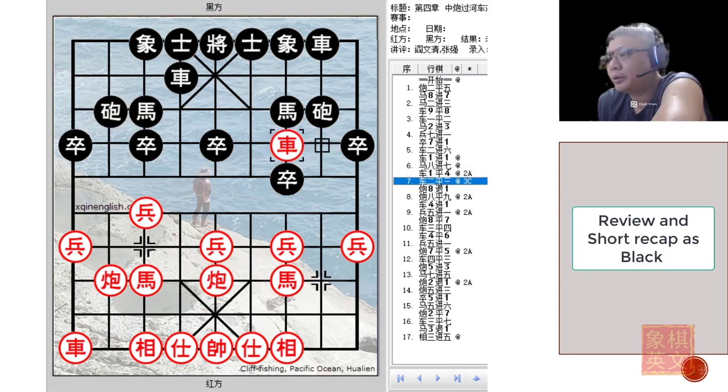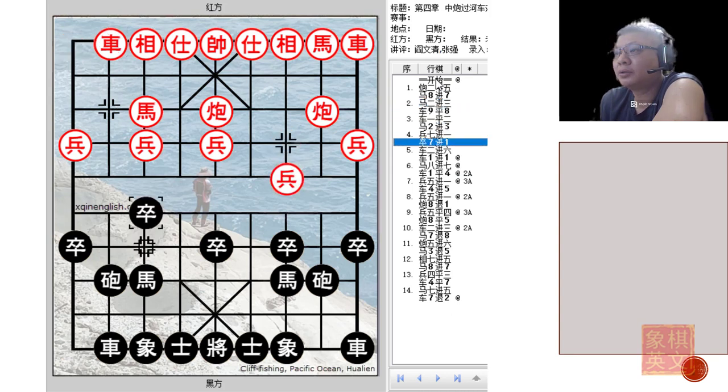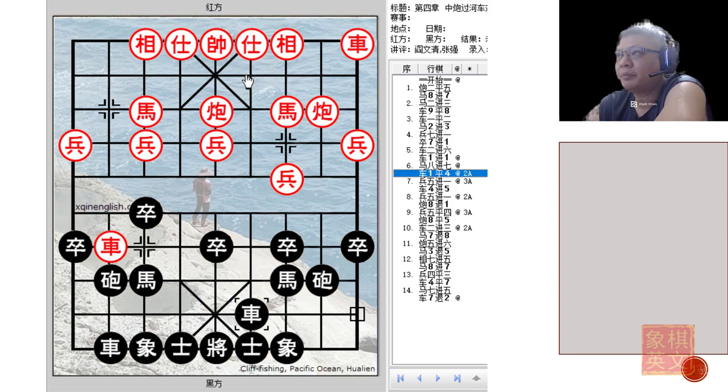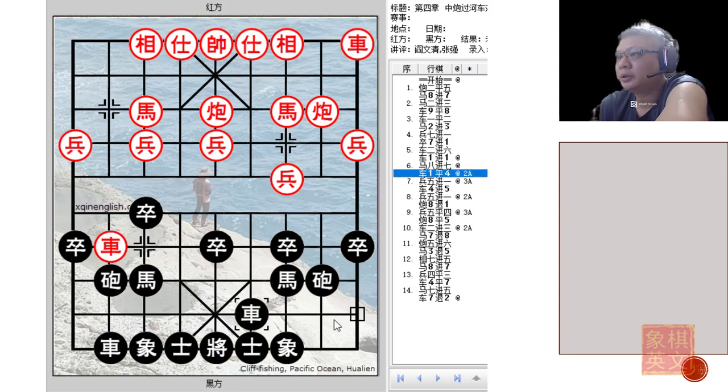Now let us do a quick review of this opening from the eyes of Black. Central Cannon, Screen Horse Defense. Before moving any elephant or advisor, Black immediately starts his counter with a rank chariot. This will strengthen his overall counter, but the downside is Black had not defended and will be vulnerable to sudden attacks by Red. Red goes h8+7, and Black commences this very important file preventing h7+6. If e7+5, it will lead back to one of the more commonly seen variations — the left elephant rank chariot variation. In this rank chariot variation, r1=4 — three main variations were discussed: p5+1, c8=9, r2=3.